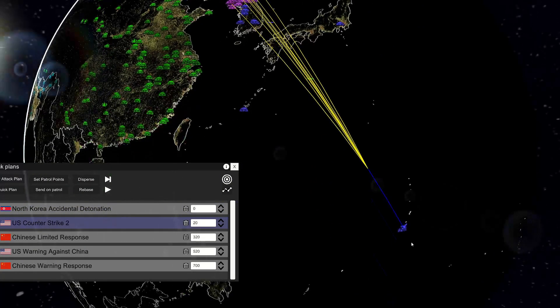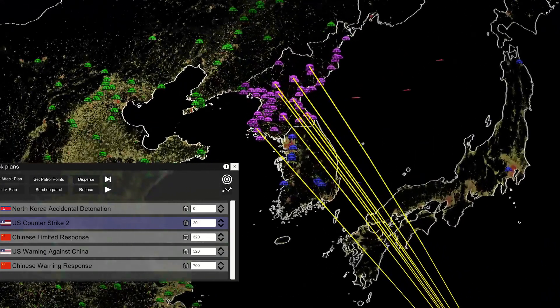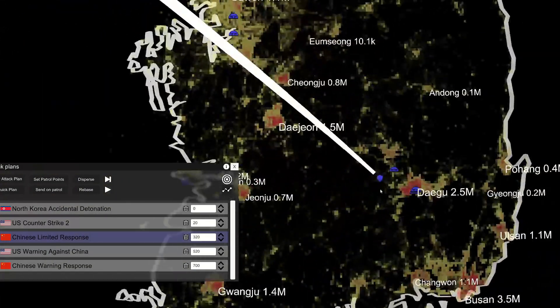From there, the US is going to utilize four deployed B-52 bombers with nuclear-tipped standoff cruise missiles. They're going to take out the known North Korean nuclear and chemical weapon sites and a few other bases, striking in low-population areas. The intention is to minimize civilian losses to keep the escalation ladder from rising.